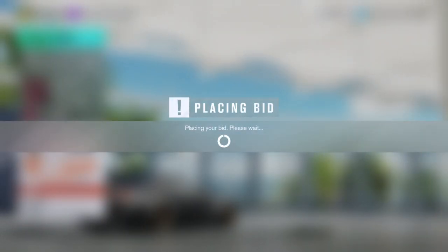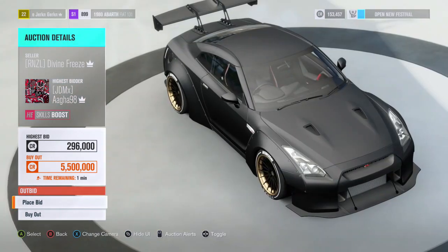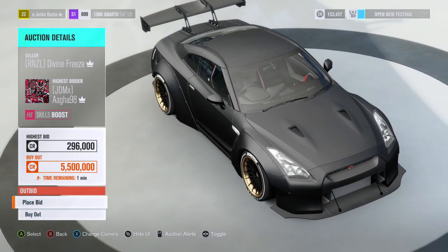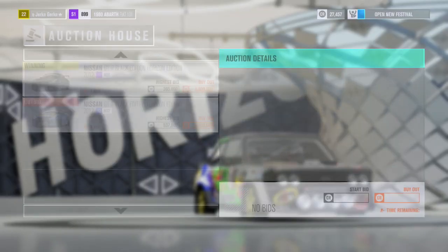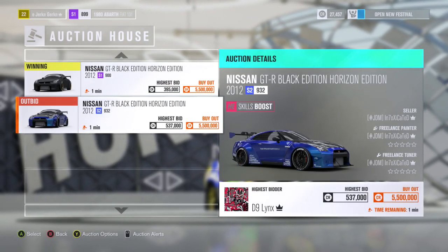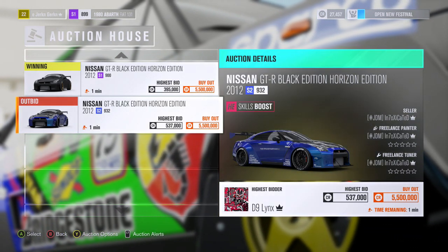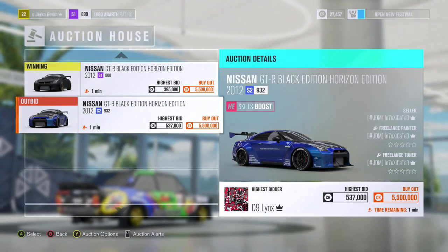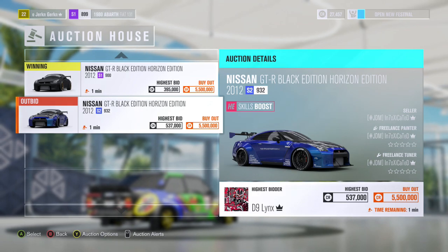So it's getting to that point now where you need to say: right, that's it, we're stopping — we're going to lose out on these ones, we're going to go find some other ones to bid on. You can get carried away; it's difficult to stop. You'll end up winning it but paying the price that everyone else is buying for, so making a profit off that auction is going to be very very difficult, unless you get lucky where people are having a bidding war on your car.